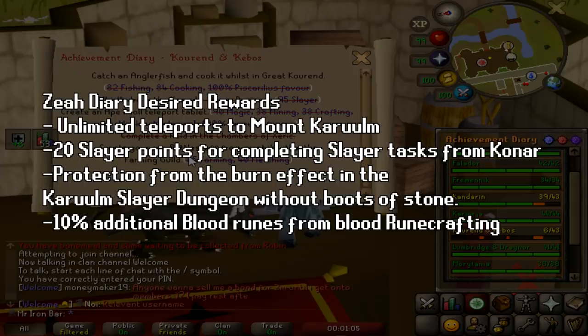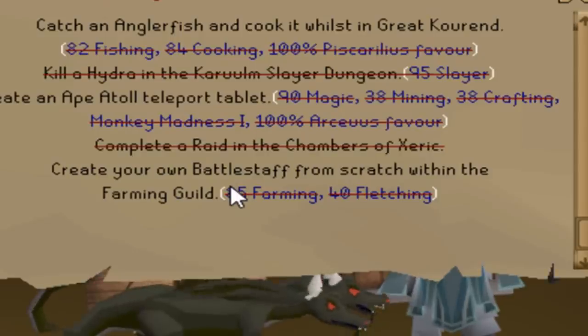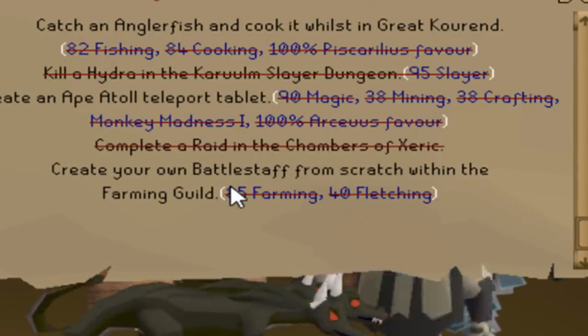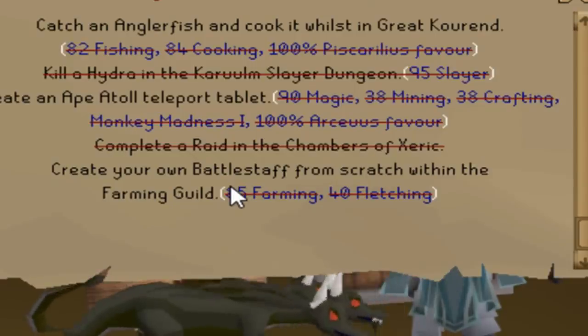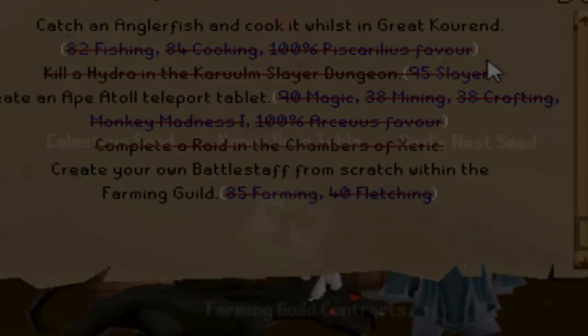Another really cool addition is 10% more blood runes when doing blood rune crafting. I cannot complete the Diary yet though because there's one task in the way: creating your own battle staff from scratch in the farming guild. To do this task I need to get one of the new seeds called the Celestrus seed, plant it, grow it, and then I can get branches from it which I can turn into a battle staff.